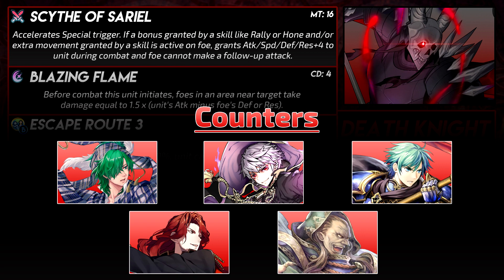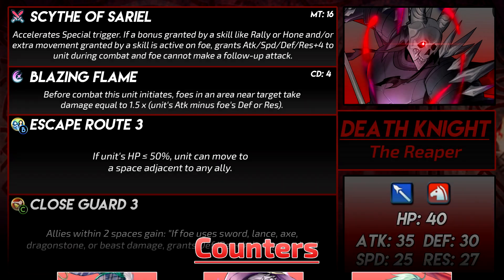As for counters, green magic units who will double him are dangerous. Death Knight may be able to stop Grima's Venge of Fire follow-up, but in general, green dragons are a bad matchup for Death Knight. There are units who work without buffs and do fantastic — one of them is Legendary Ephraim. Attack debuffers like Arvis and Garnith prevent the Death Knight from doing lots of damage with Blazing Flame.